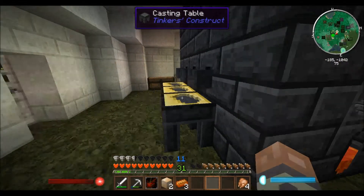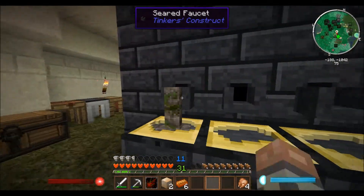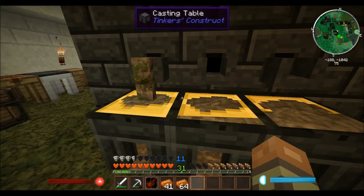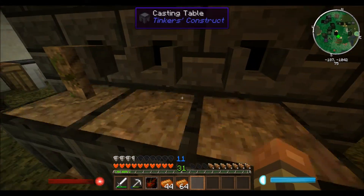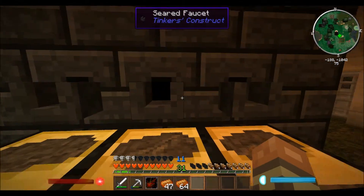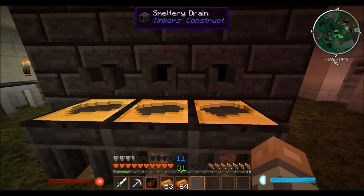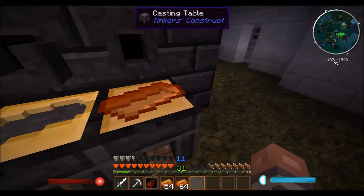Now that the bronze is melted up, I'm just going to start pumping out some ingots. Oh man, this just takes so long — I think we need about 200 bronze ingots to make this thing and I can only get three out at a time. I also have some clay baking over there making bricks, because we need to coat the bricks in bronze plates. We need a lot of bronze plates and bronze bricks.